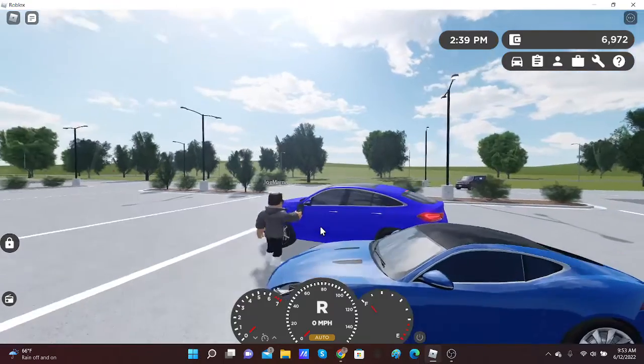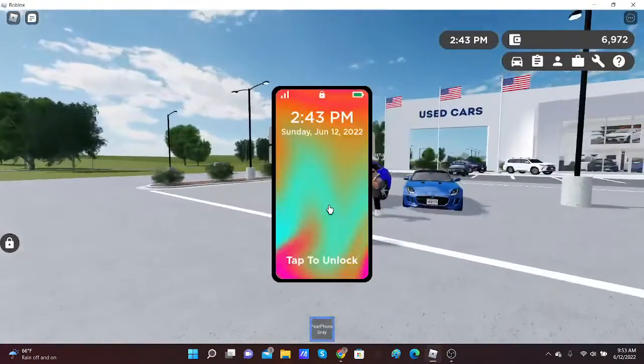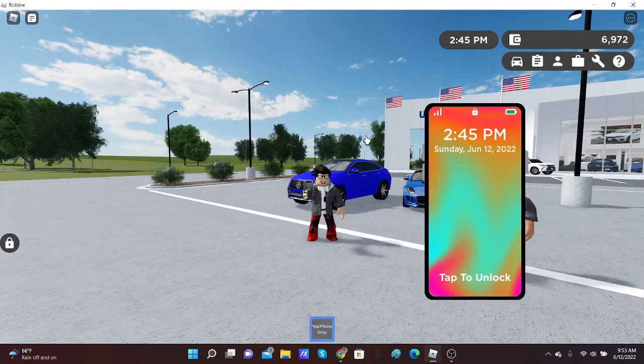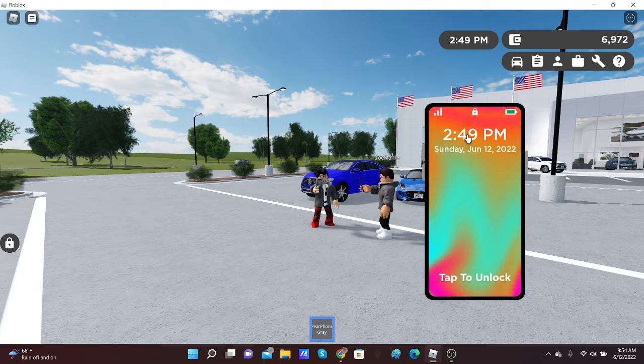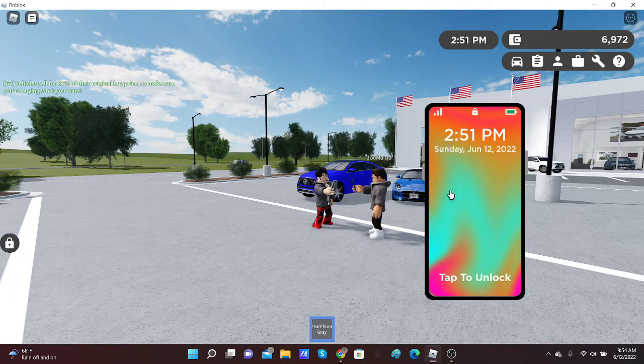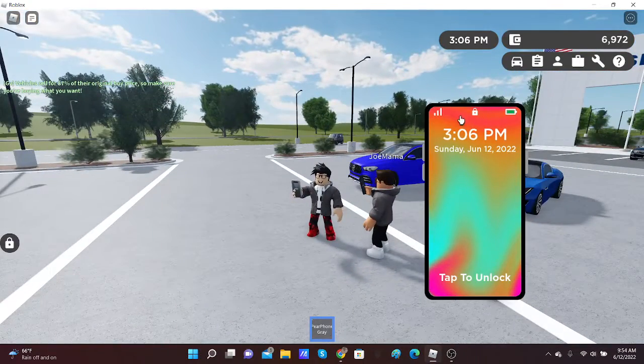And that is it for this car. Let's move on to Pear Phone. This is Pear Phone OS. It shows the actual date — this is the day of recording this video, which will probably come out the same day. It shows you the in-game time; it's 2:57, 2:58 right now, and everything at 3 o'clock PM.